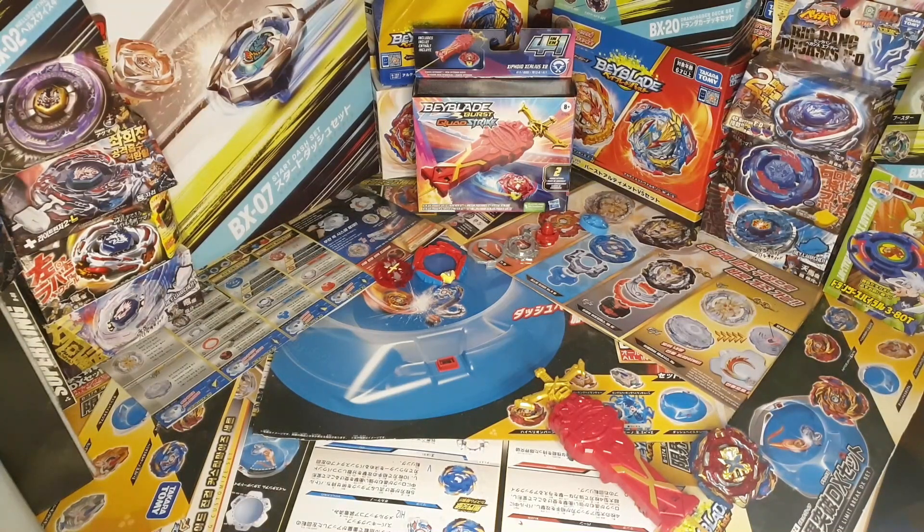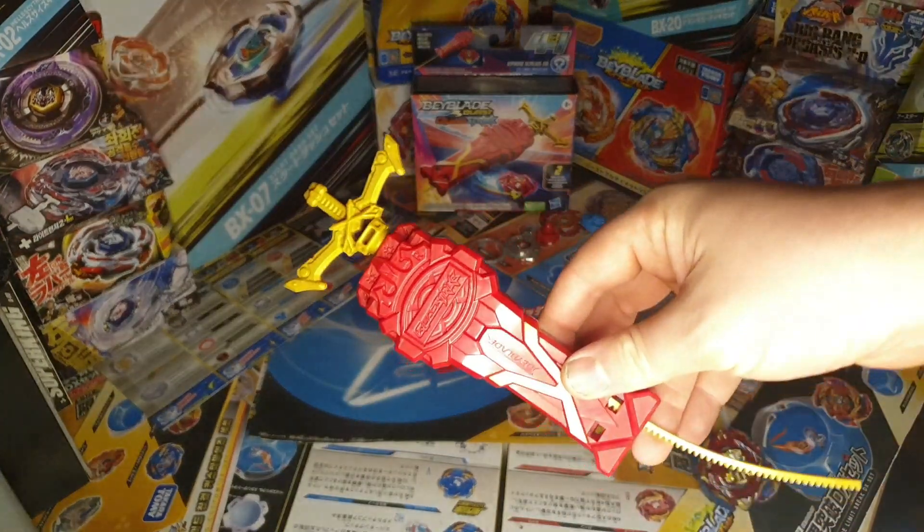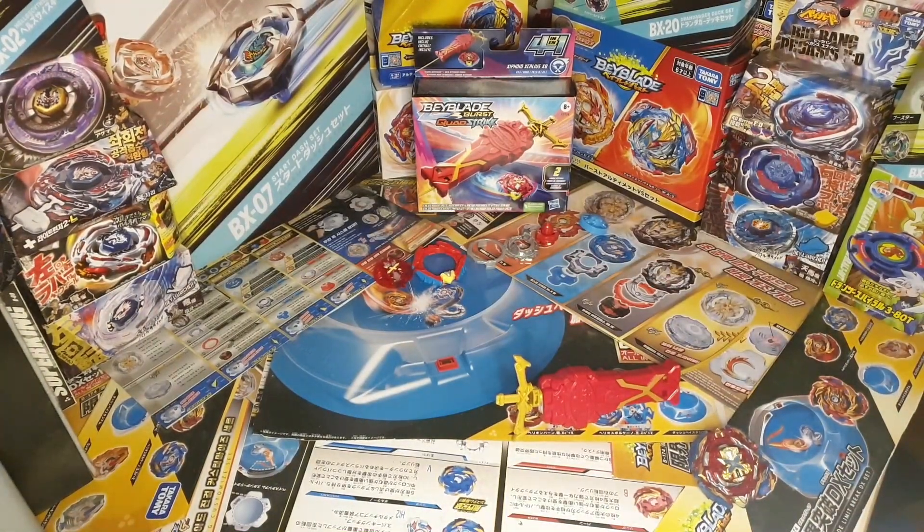The previous Scalius launcher didn't have a mode change for the launcher, but this one does. And hopefully, because of this ripcord, it should be less fragile than the string launcher that Hasbro makes — because unfortunately, the Hasbro string launcher is a crash.